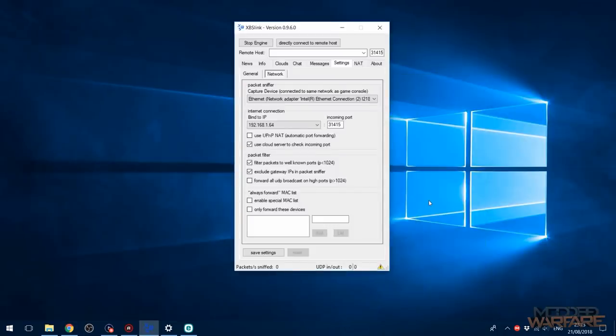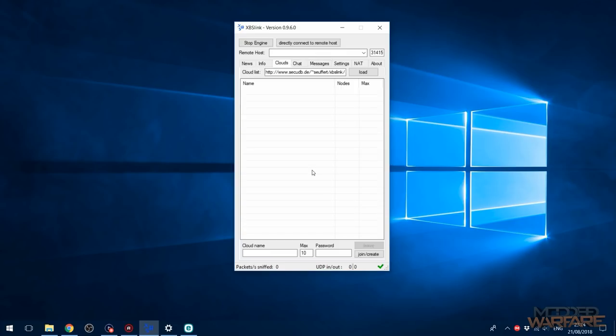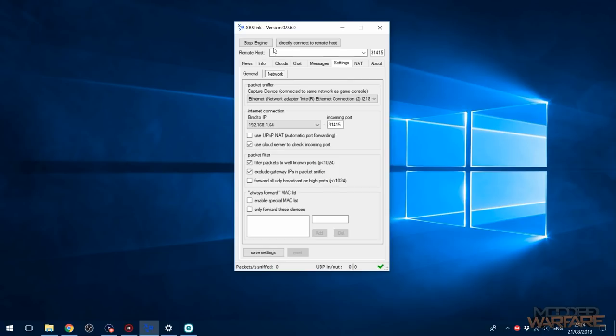Now that port forwarding is done, we can go ahead and start the engine. Stop it and start it again — there we go, port is open, no error message. The engine is running.